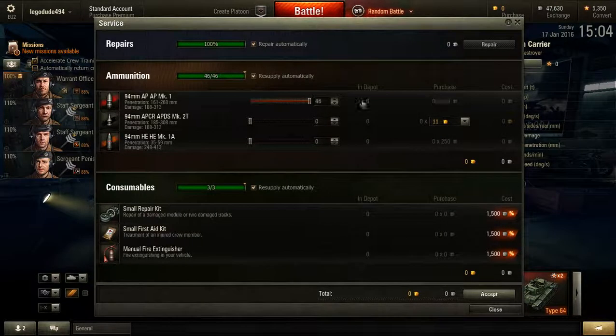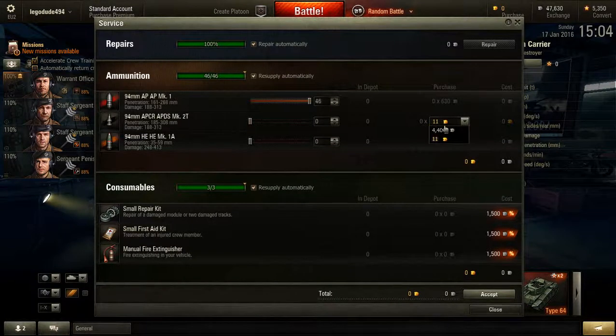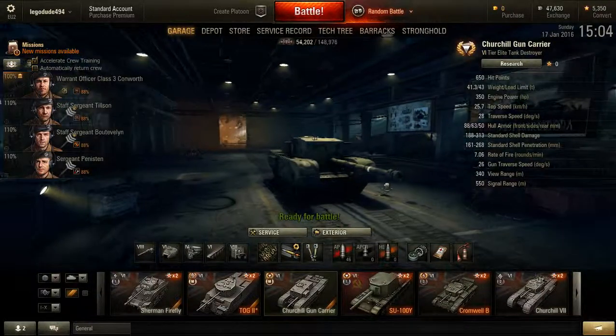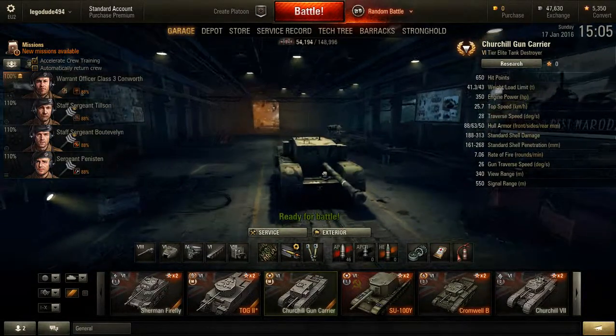One other thing I would like to note is that these 94mm armor-piercing rounds are pretty expensive — 630 credits per shot, and APCR is 4,400 — so this is a very expensive gun to run. HE is a lot cheaper at 250, but if you want to do any considerable damage and help your team, armor piercing is the way to go, but it's very expensive. In a standard game, if you fire about 10 shots you'll spend about 5,000–6,000 credits, and repairing is also about 6,000, so you're not really going to make money in this tank.